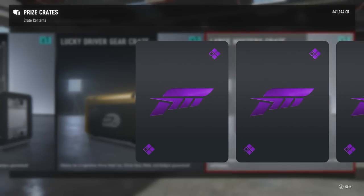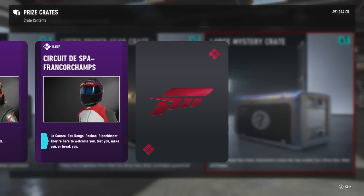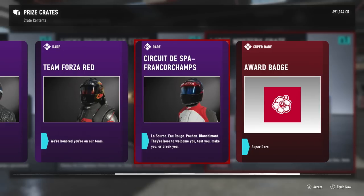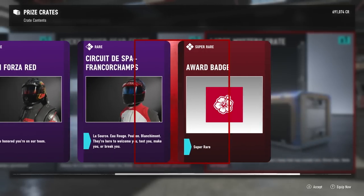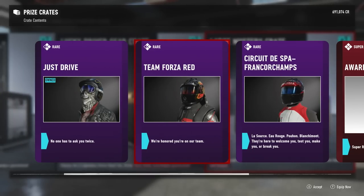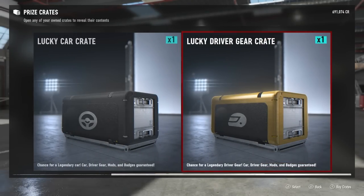One crate left for each - this was actually a lot of fun. If you want to keep seeing these, slap that like button. We got Circuit de Spa driver gear - super rare! Circuit de Spa, La Source et Rouge - they're here to welcome you, test you, make you or break you. We got Team Forza Red as well. We received 30 grand because we already owned the Just Drive suit. Two crates left.